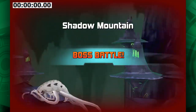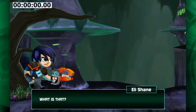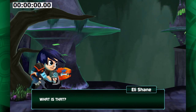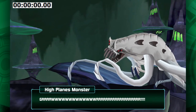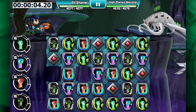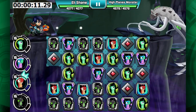Here we are again fighting High Plains Monster on Shadow Mountain. I need to redeem myself because last time I lost to Danielle, so maybe I can make it up the ranks and fight her again. We're going to use the timer method — you can see it on the top left. Starting the timer now, going to get some slug energy going. Which slug should we shoot off first? Probably Zed.